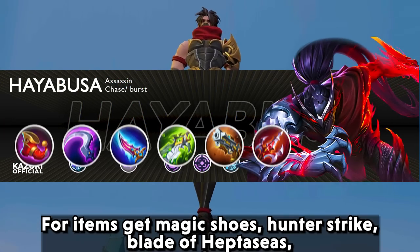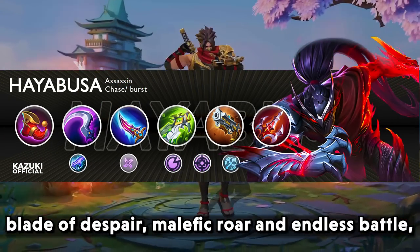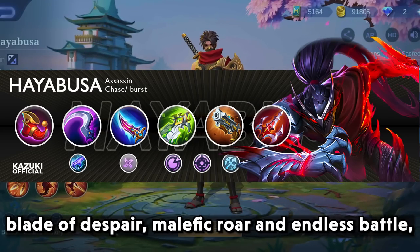For items, get magic shoes, hunter strike, blade of heptasis, blade of despair, malefic roar, and endless battle.